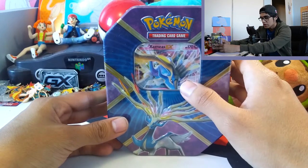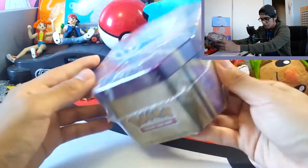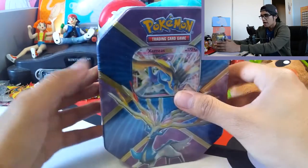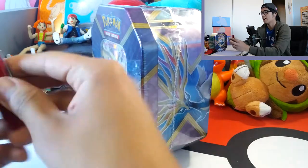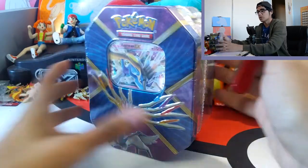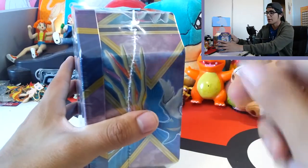There is a beautiful shiny Xerneas promo card, the Pokemon card logo, and then Zygarde. There's not much to this, plain and simple. I do have my knife here once again, so I'm just going to jump right into it. Let's open this up.